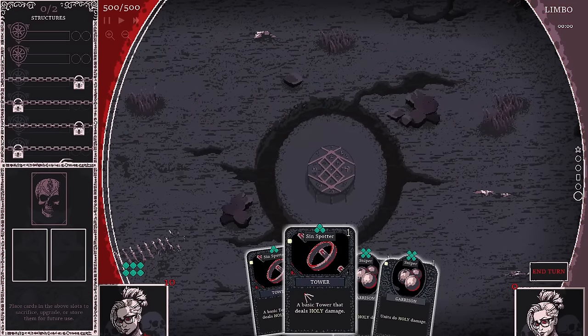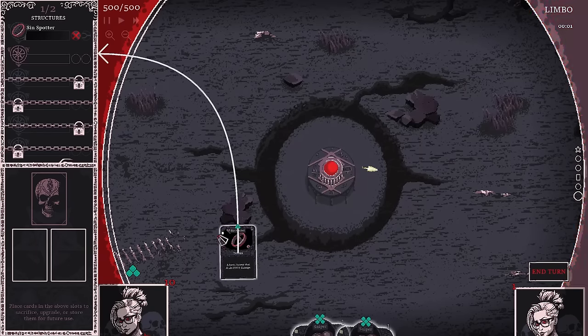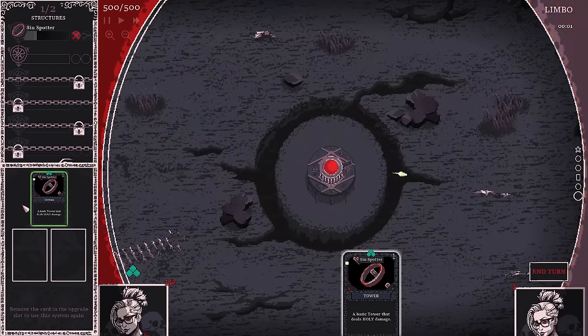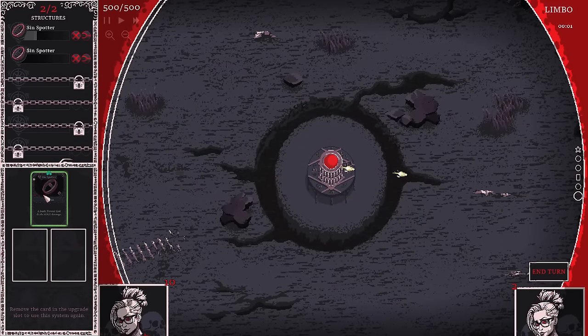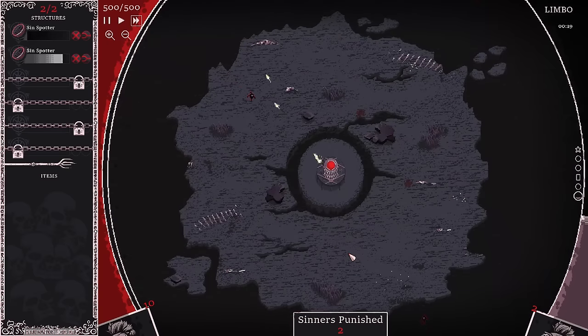I hope we can do a tower build now because I definitely prefer towers. A basic tower that deals holy damage — I guess we'll start with those. Actually, before that let's turn this into a green to maybe get a better one. We got really lucky — we got SinSpotter up here. I'll keep these two down, and next round we'll upgrade one of those to a green. We are using the power of holiness now.